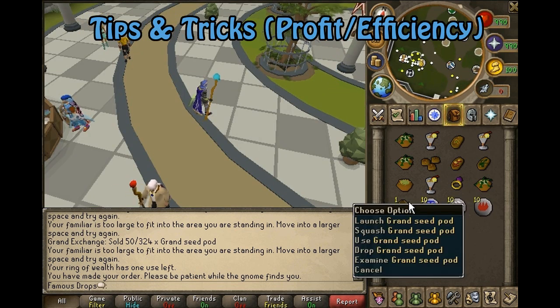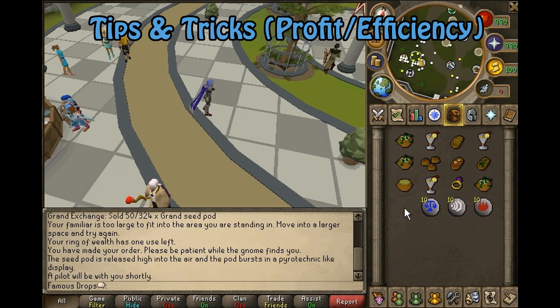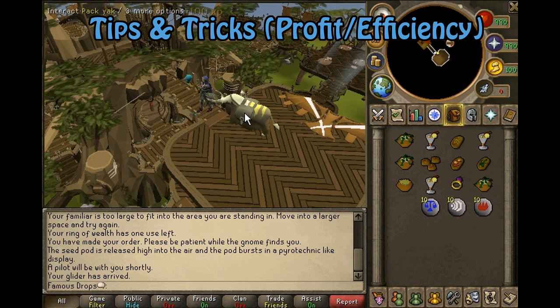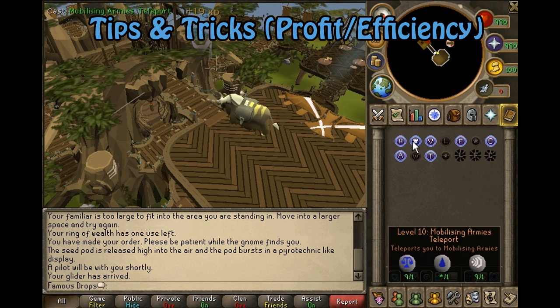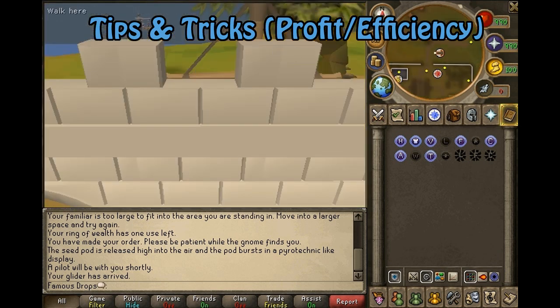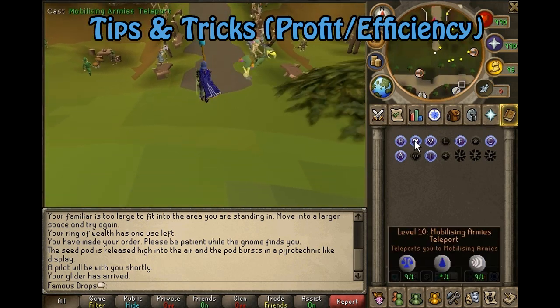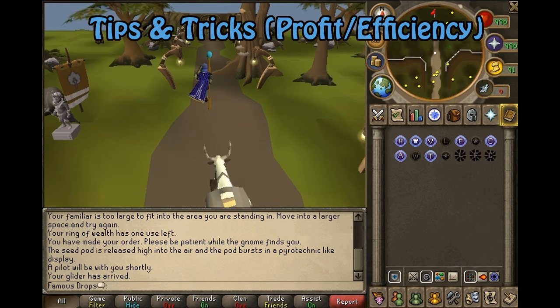It is unsuggested to use the grand seed pods to get back and do another delivery. To demonstrate: launching a seed pod takes you on the glider to the top of the Grand Tree, and there's a squash option to go to the very bottom — but this is unadvised, because with the level 10 Mobilizing Armies teleport I can get right next to the Spirit Tree. I click on the Gnome Stronghold and simply run north — it takes essentially the same amount of time, but costs only 250 coins versus 10k for the seed pods.